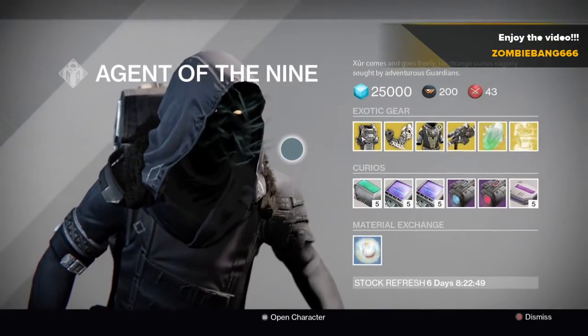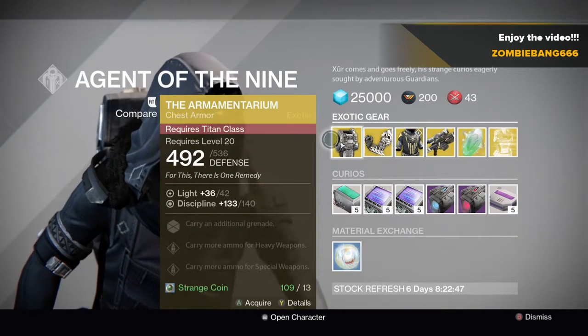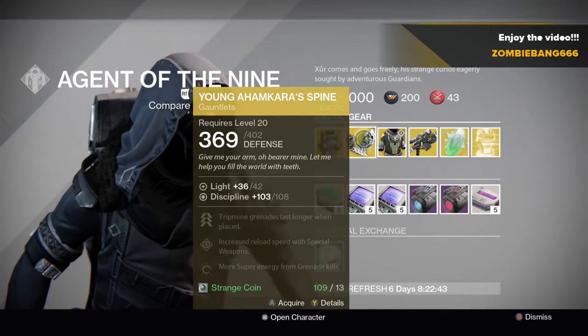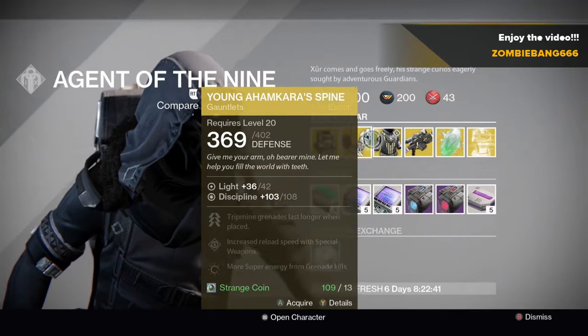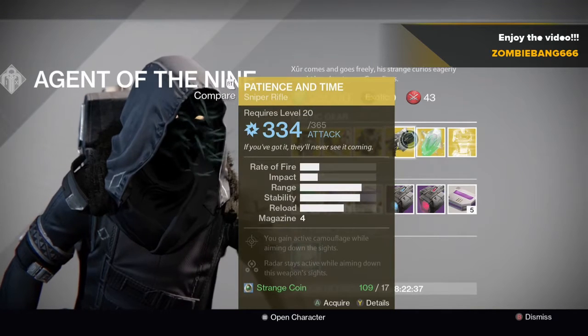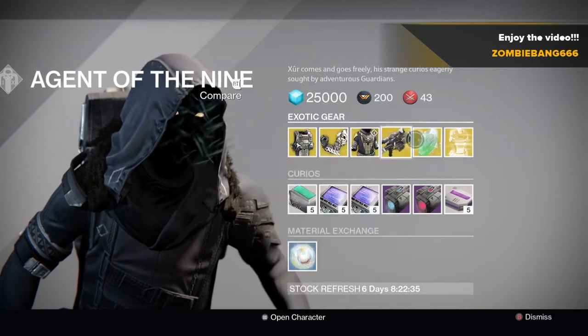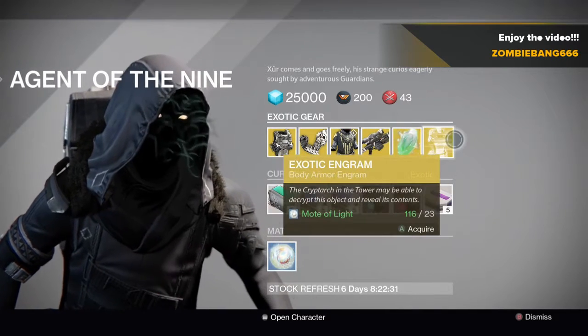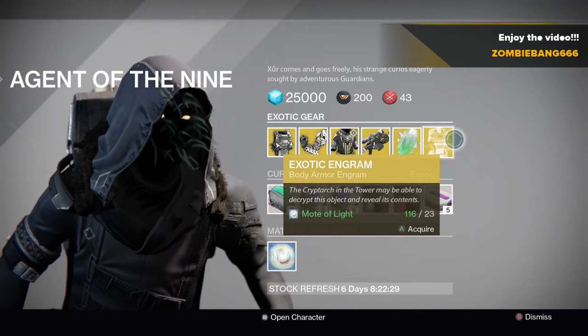Please, let there be some good stuff. What have we got here - the Armamentarium, oh yeah! Already got that. What else we got - Starfire Protocol, pretty good, not the best but some pretty good perks for PvE. Patience and Time, it's a good sniper, it does Arc damage.